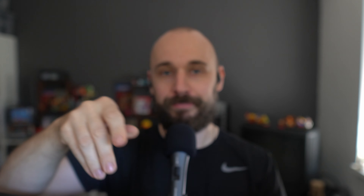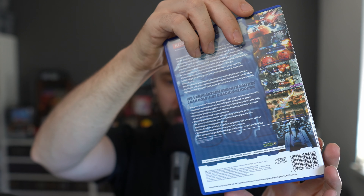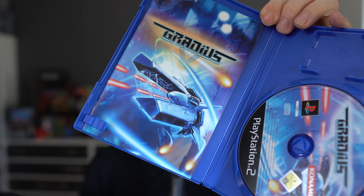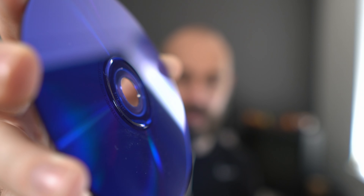The next one is also in a very good condition. It is Gradius for the PlayStation 2. Just look at this — also brand new. Very happy with this one. The manual looks pristine and the disc as well. I'll show the disc — I think this is a blue disc. Yeah, rarely see a blue disc. There's some dust on it, but that's about it. It's always cool to see a blue disc. I'm not too sure when they changed the blue disc into the regular discs.